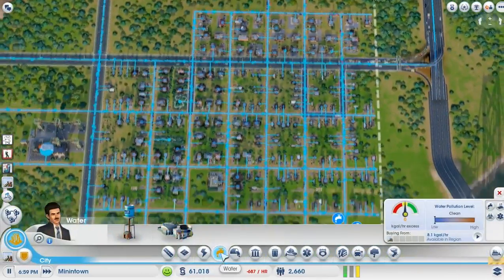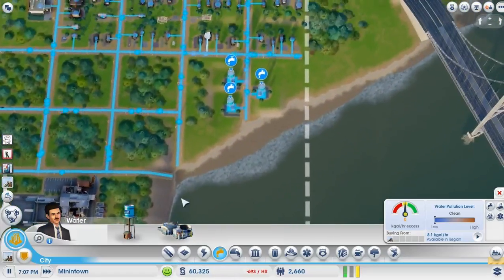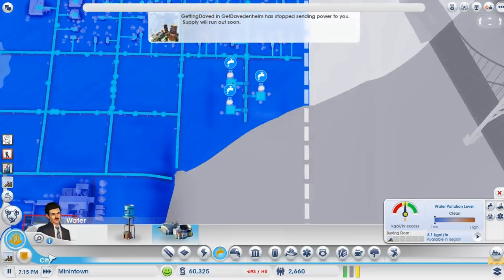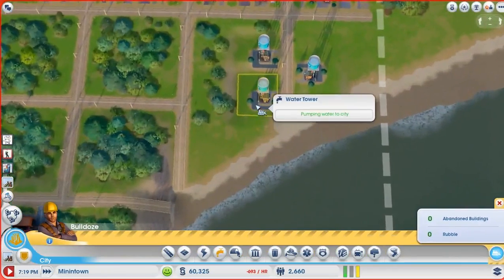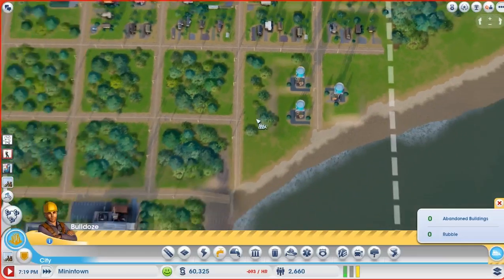Health problems down south. Water pumping problems. I've got 99 problems. We tapped Get Daved and Heim dry. Considering that city had pretty good power output, that's not a small feat.